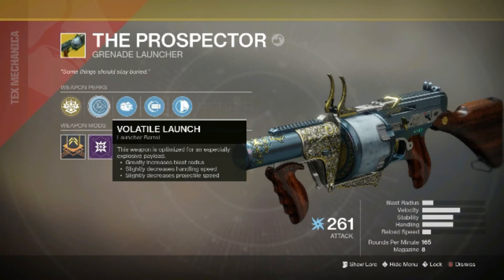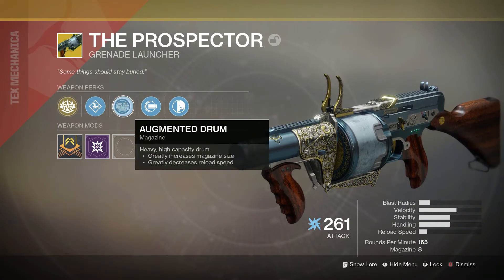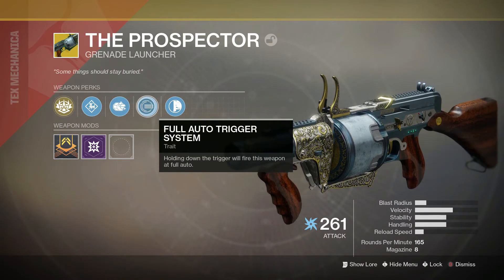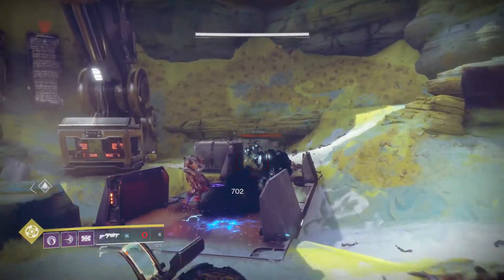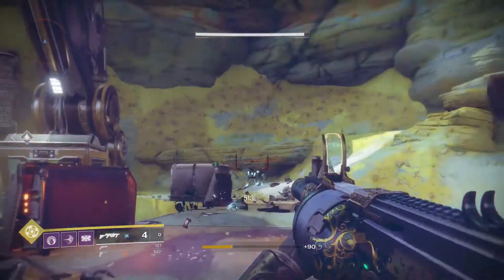The next perk is Volatile Launch. This weapon is optimized for an especially explosive payload — it increases the blast radius but hurts handling and projectile speed. That's alright though. And then we've got Augmented Drum, which is a high capacity drum — we love all those nades. And then it's got the Full Auto Trigger System, so you just hold it and it keeps shooting. That's probably the best perk because you don't have to wait or double tap — you can just mow down a line of stuff. And then Handblade Stock for recoil, which is not bad on this weapon.